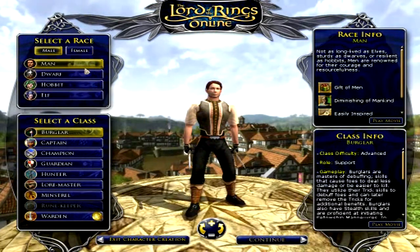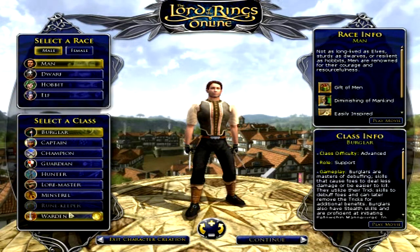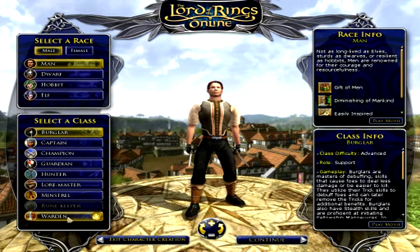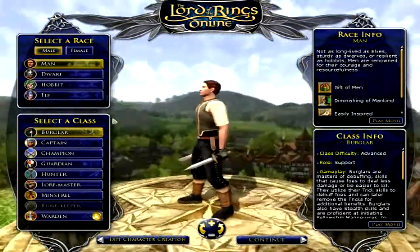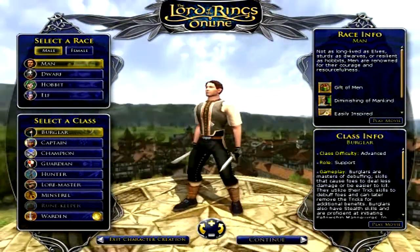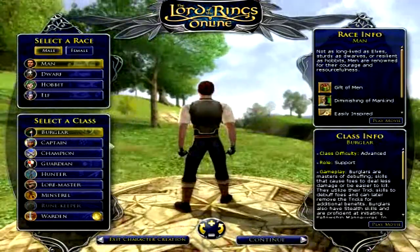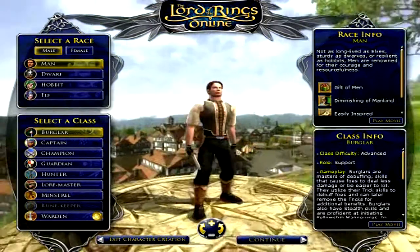In this game you have 4 races and 9 classes. Two of these classes are paid. For the Runekeeper you have to be a VIP, and the Warden you can unlock with Turbine Points that you buy with real money. The game is free to play and you pretty much get everything, but you have a premium account and a VIP account you can buy to get a lot of extras.